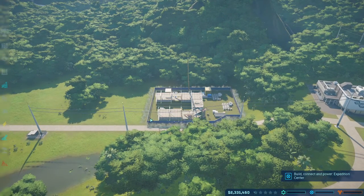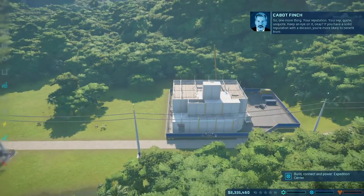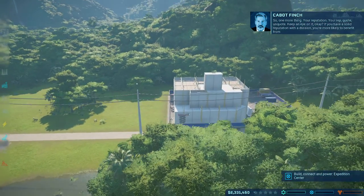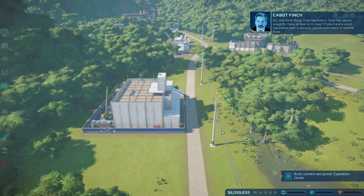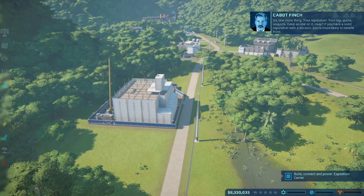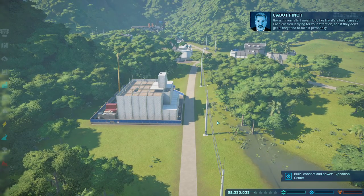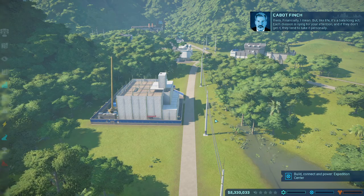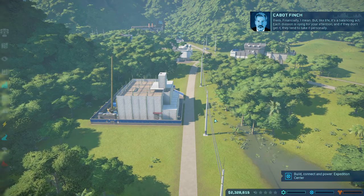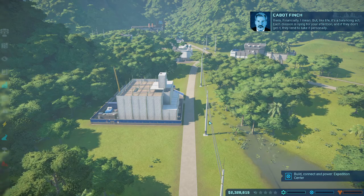We need to build an expedition center. Contracts can be requested from the division inside the control room. Complete these to increase your reputation and gain additional revenue to keep expanding your park. One more thing — your reputation. Keep an eye on it. If you have a solid reputation with a division, you're more likely to benefit from them financially. Each division is vying for your attention, and if they don't get it, they tend to take it personally.